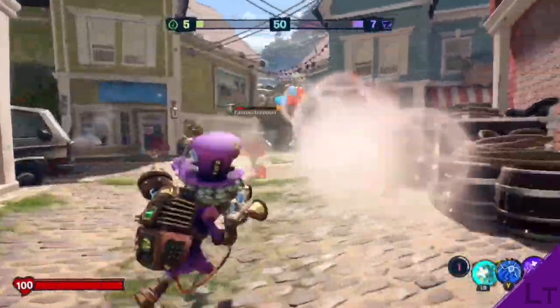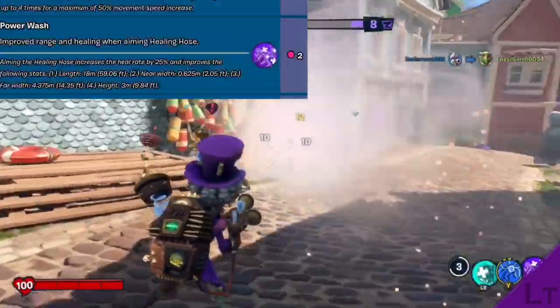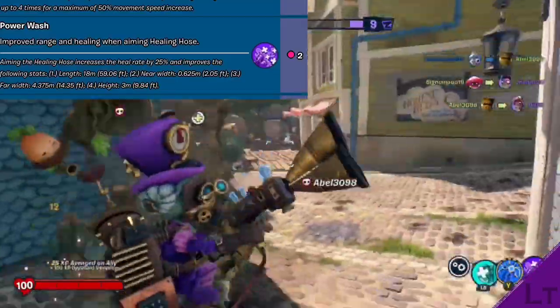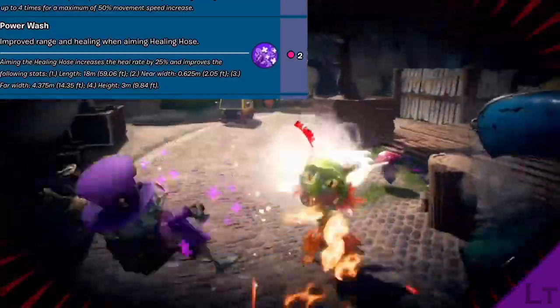Alternatively, if you wish to still support your team and provide them with plenty of sustain, then you may equip the power wash upgrade, which allows you to heal even faster and grants the heal hose an entire 20 meters worth of range, perfect for when you feel like camping on the roof whilst healing your now near-immortal friend.